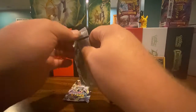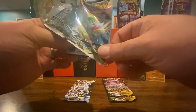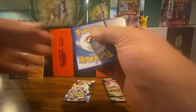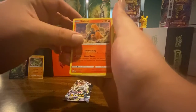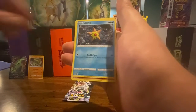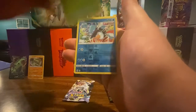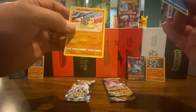Next pack. Code card, energy, Torkoal, Corbett, Klang, Staryu, Riolu, Starly, Milcery, Carbink, Escue as the reverse holo — and it's even a rare. And a Wormadam.